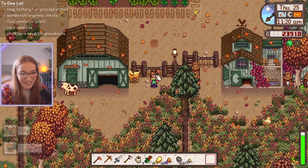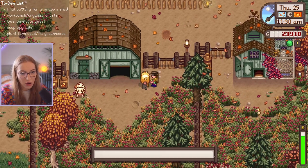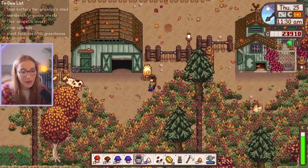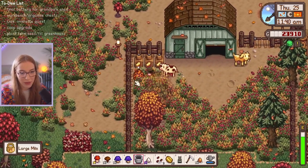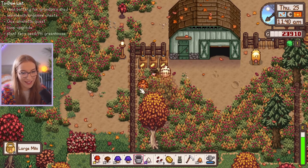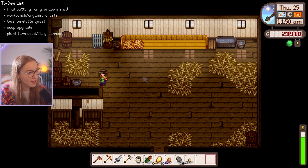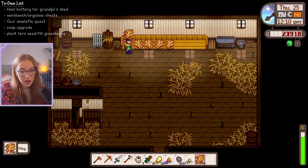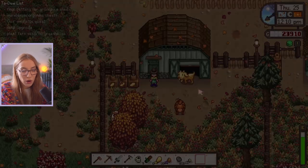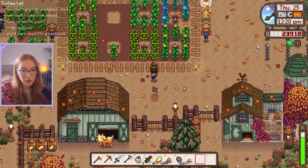Gurtha, are you proud of what you've done? It says Gurtha has no milk. Gurtha, you're causing nothing but problems today. We've got some milk from the cows — it's all good. There was no goat milk unfortunately. I think we only have one goat for some reason. Feed my cows, little baby cows. Let's put enough hay out to last them a while. Let's go drop some things off at Gus's and then head up to Robin's.